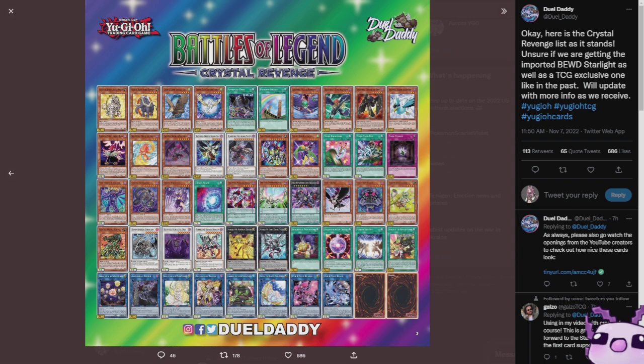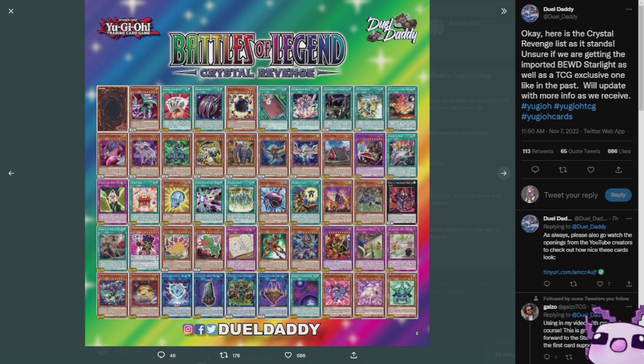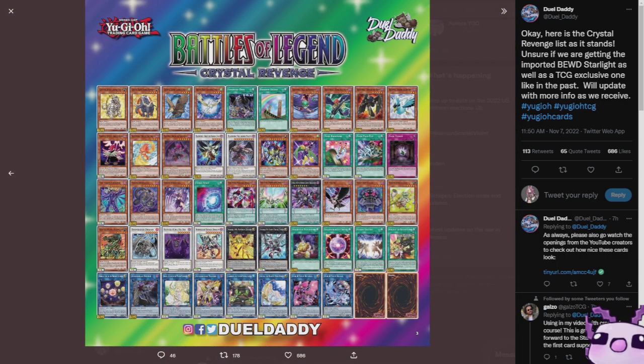We also have Knightmare Corruptor Iblee and Lela — the only two that made it in here from Genesis Impactor. We're still missing a couple of cards, most notably the Blue-Eyes White Dragon, which may have been imported with Japanese text, but we're not sure, and there might be two other cards missing.